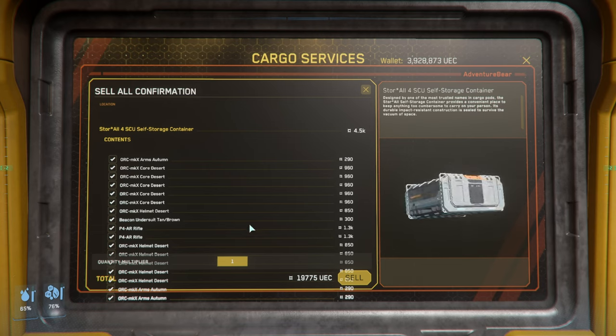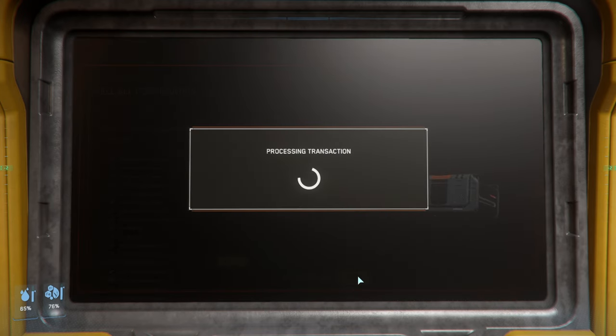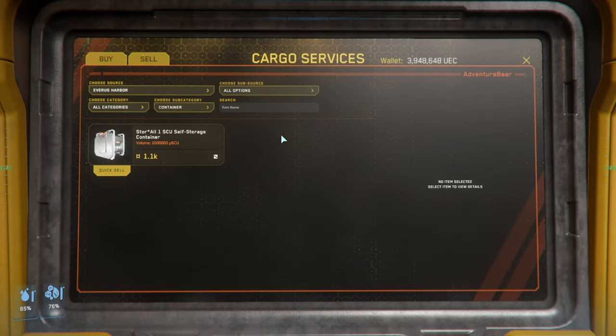Unfortunately, due to the UI right now, you cannot really scroll through the list. However, if you select sell, you will have sold the box and all the items inside and receive the money for them.